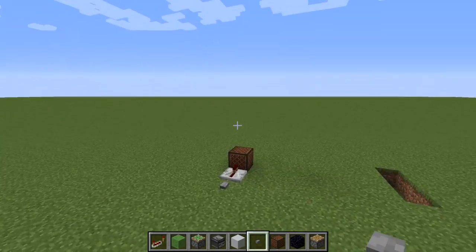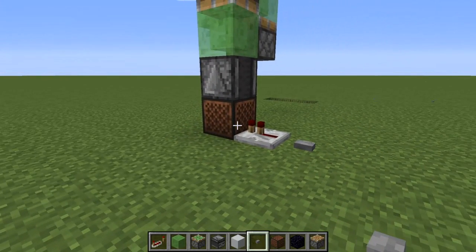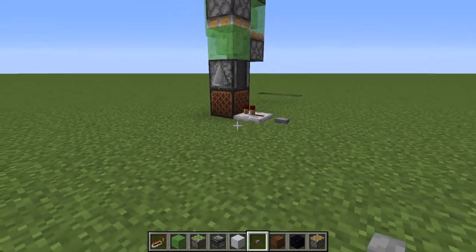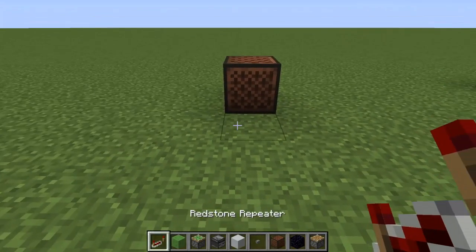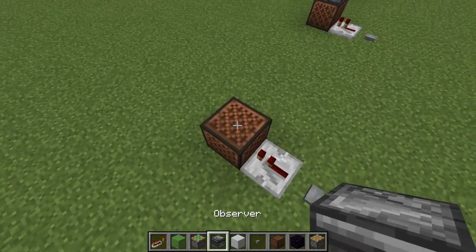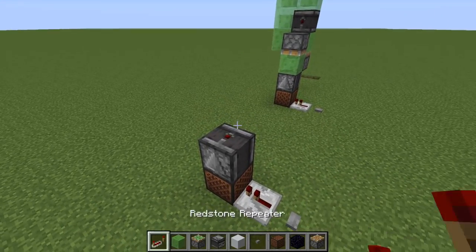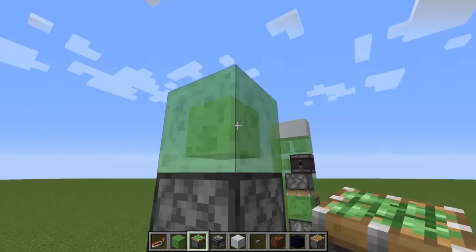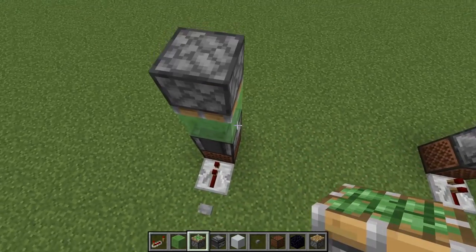Now let me show you how I built this thing. The note block can be any block of your choice — a redstone lamp or even a piston could work. Start out by placing a note block right where you want to build it. I like to add a repeater — you don't have to — and then a button or lever of your choice. Then take an observer facing into your block. After that, place a slime block and scaffold blocks, then a sticky piston facing down into this slime block. Then on this slime block place another sticky piston.